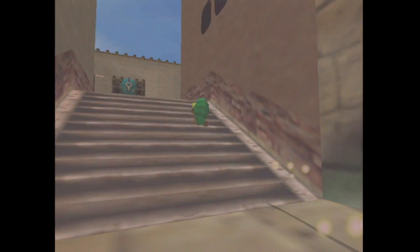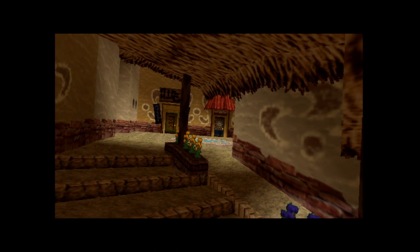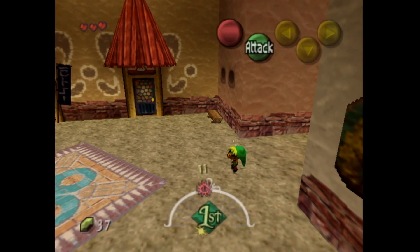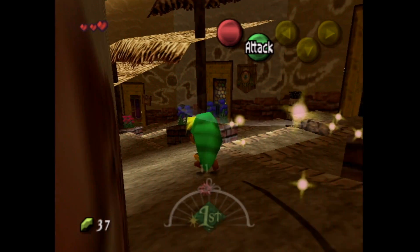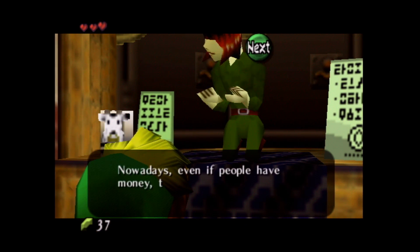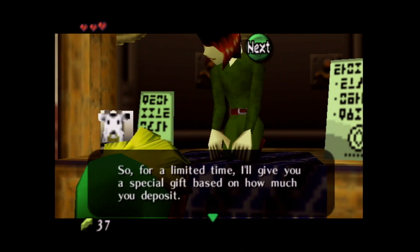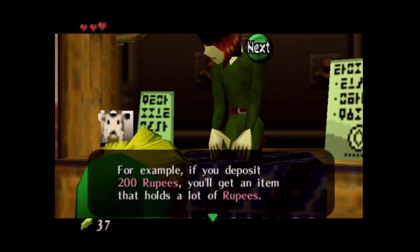Into the West we go — a little panoramic of each area. Western Clock Town. First things first, we're going to check in with this gentleman here — he is the banker. He says: 'Hey there, little guy. Won't you deposit some rupees? Nowadays, even if people don't have money, they don't deposit anything. So for a limited time, we'll give you a special gift based on how much you deposit. For example, if you deposit 200 rupees, you'll get an item that holds a lot of rupees.'